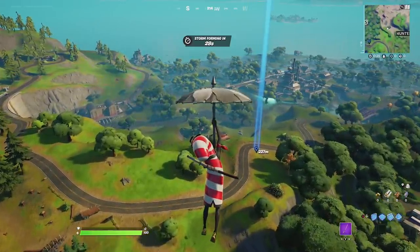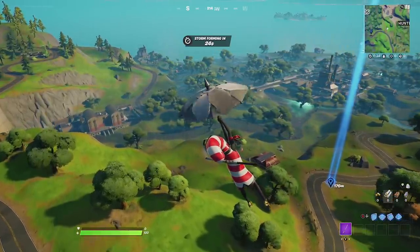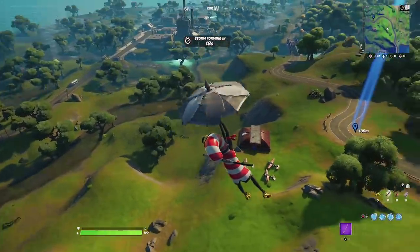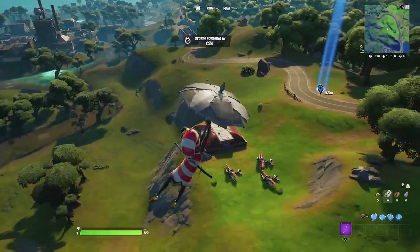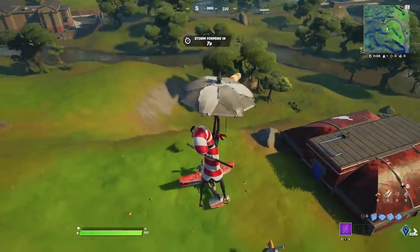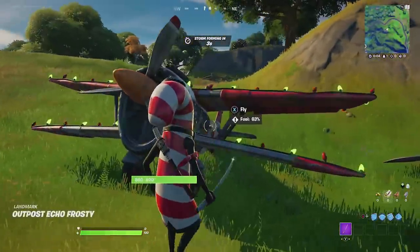Otherwise we might try and get to the zero point and our plane could possibly break down. This is one of the five outposts — if you don't know already there are five outposts, they're very easy to find. I've got a video on my main channel if you're interested and need to find the locations for your challenge. The planes are a key thing for this Winterfest period, or the Snowdown section as it's now called.